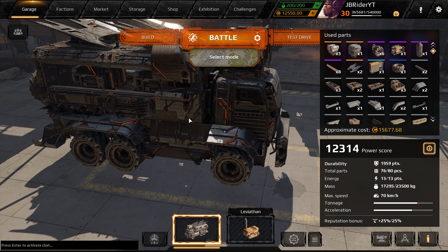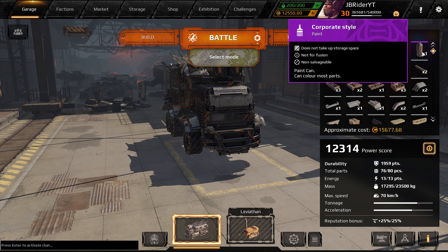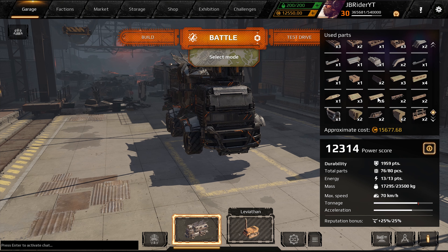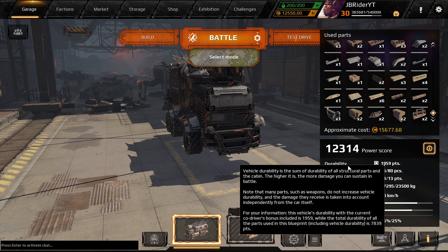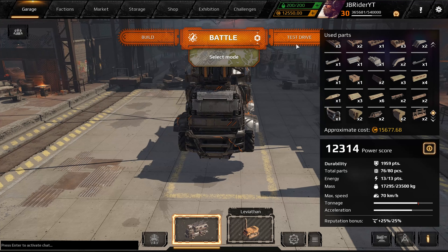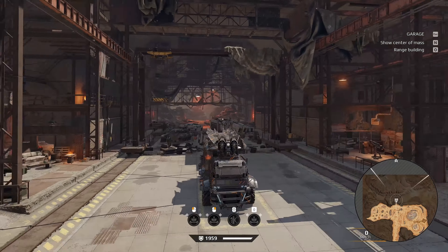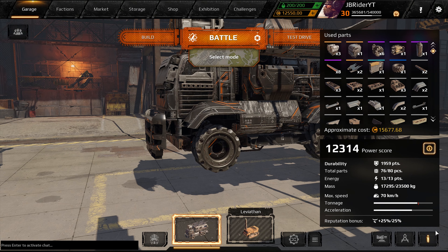With these mine layers it's kind of tricky to build around them. I saw a build today that had a tilted design, which makes no sense because people can shoot your guns way easier. We've got a PU1 charge radiator, a Colossus engine, six omni-directional wheels, the best looking paint in the game — the Corporate style — and the rest is structural parts. We're at almost 2000 durability with a power score of 12,314. The neon lights look so freaking cool.